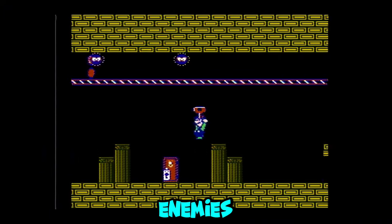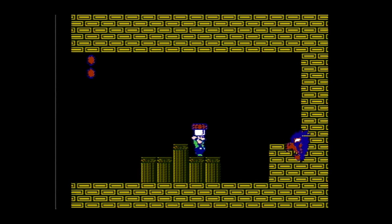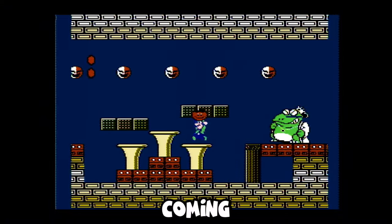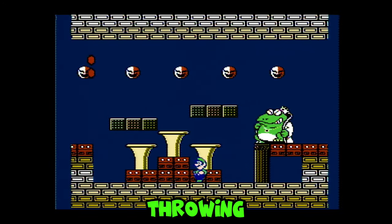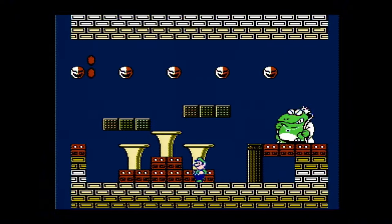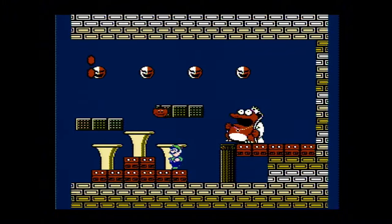Take out the two electric enemies. Pick up the block and don't get hit by this flying eagle head thingy. Final boss time. To beat Wart, grab the vegetables as they are coming out of these big tubas. Jump four times after catching each veggie before throwing it in Wart's mouth. Keep feeding Wart his vegetables and done.